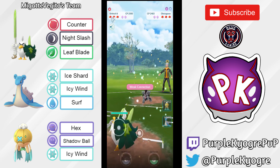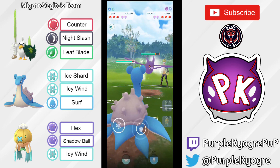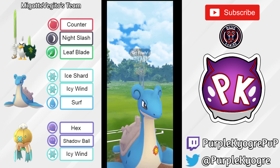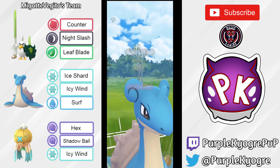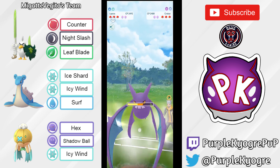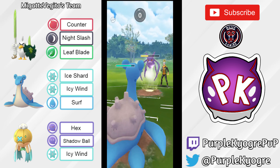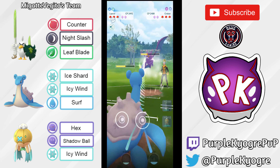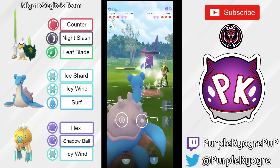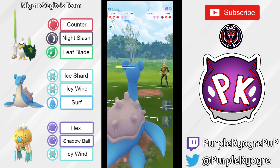For the next matchup we have a positive matchup — Surfetch'd into that Obstagoon. They both switched; Crobat into Lapras. Lapras is definitely in a favorable position because it does have that Ice attack, which is going to be super effective against Crobat. Crobat is going to be able to take that Surf and go for a Charge Attack. There's really no reason to shield — I don't imagine anything knocking out the Lapras. Sludge Bomb honestly didn't do as much as I thought. This Lapras is going to farm down the Crobat. Very nice.